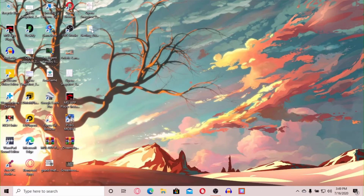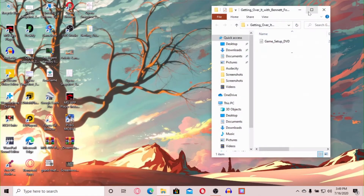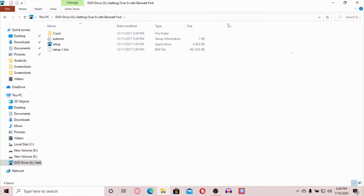Now there will be another folder called 'Getting Over It' — you have to double click on it. Here I have the setup; the setup will load.